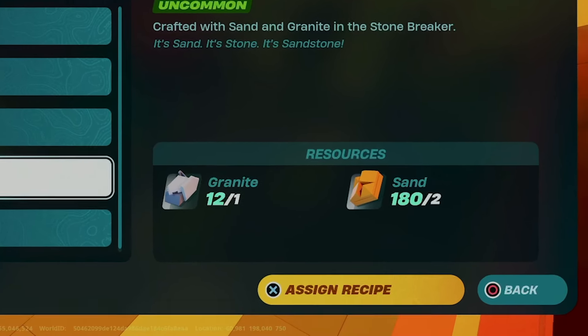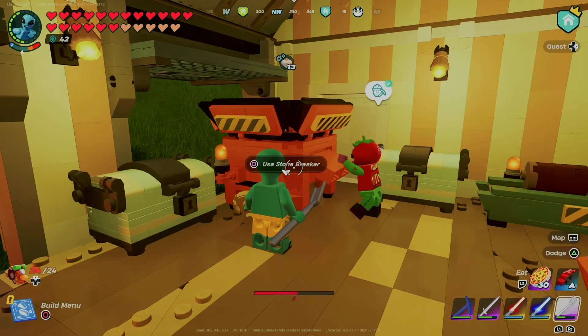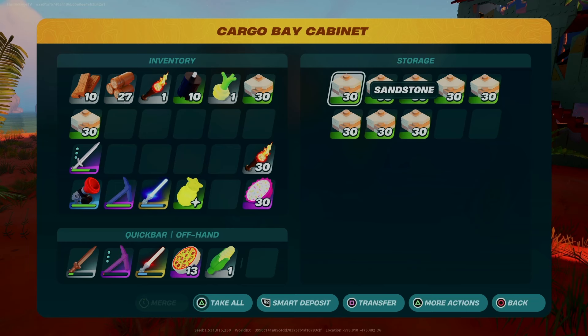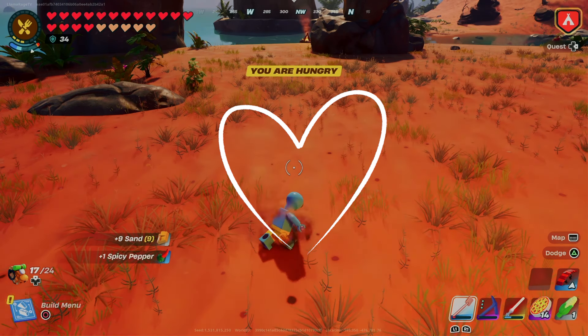It used to cost you two sand and one granite each, but now it's one sand and one granite. That old recipe also caused your stone breaker to fill up with just 15 at a time. When you're making 300 of these for one building, that just cut your digging time in half. Thanks LEGO for the little things you do for us.